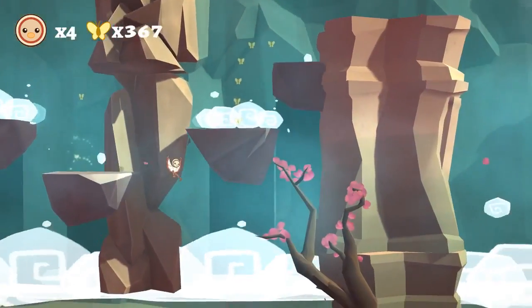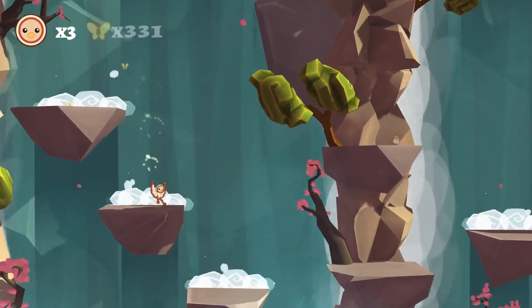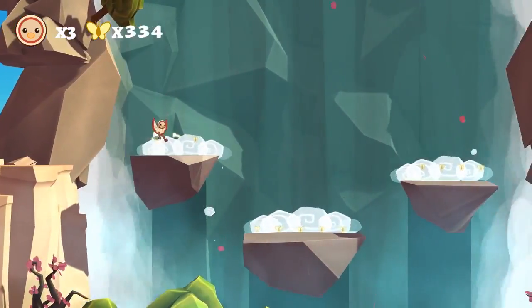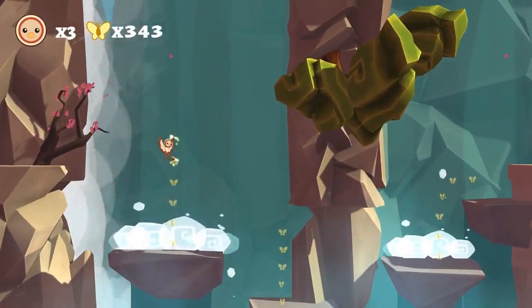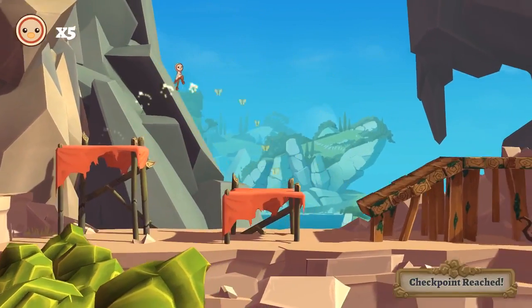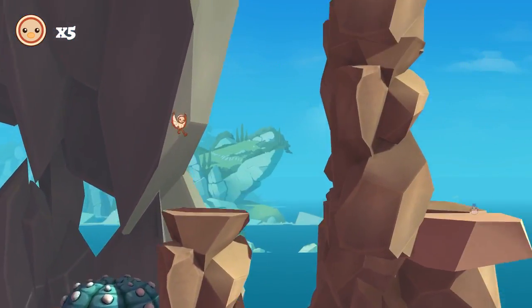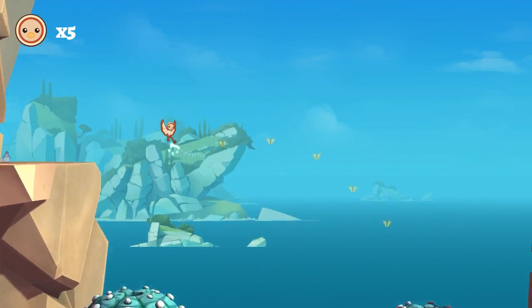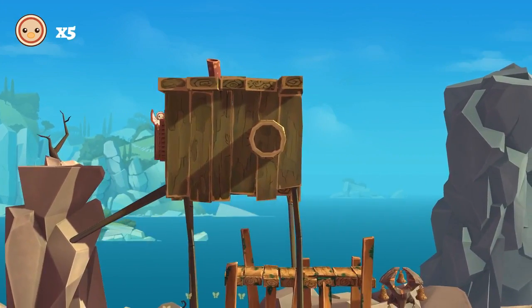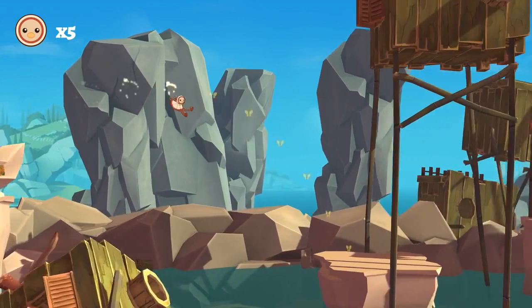I did notice a couple times that the camera acts a little weird, especially when you're running at full tilt or later on when you're riding a pig — yes, you do eventually get partners in this game that give you special abilities. You're starting to outrun the camera to the point where you're on the right-hand third of the screen instead of the left-hand third, so it makes it a lot easier to have blind jumps. It shouldn't happen in a platformer.